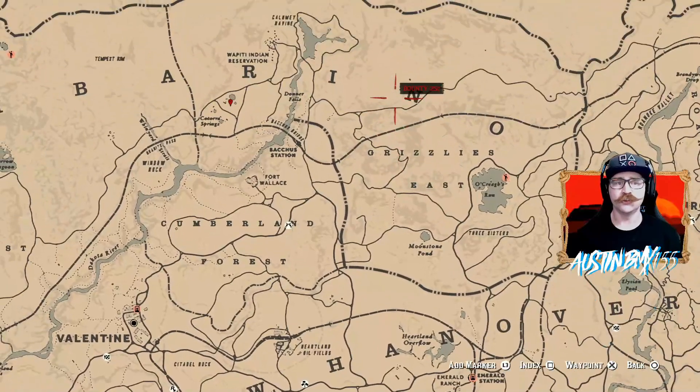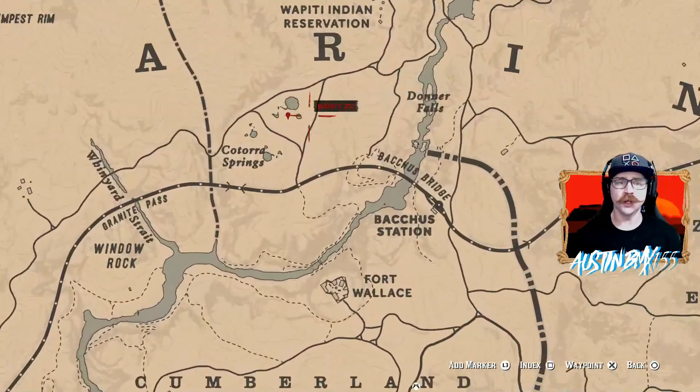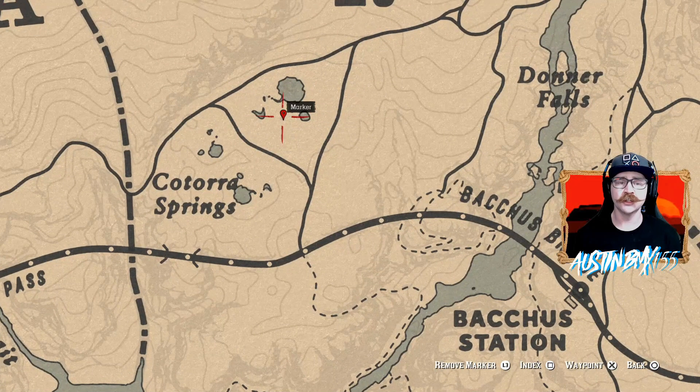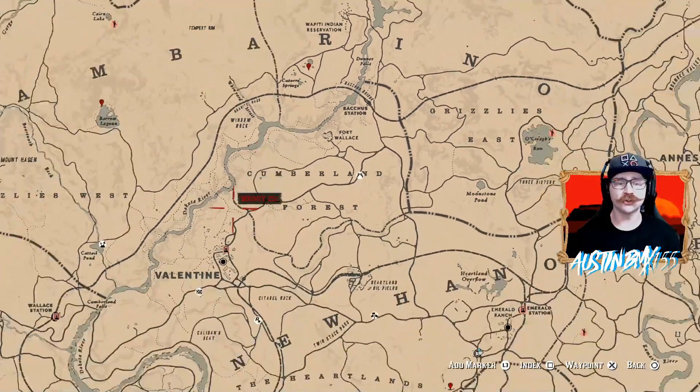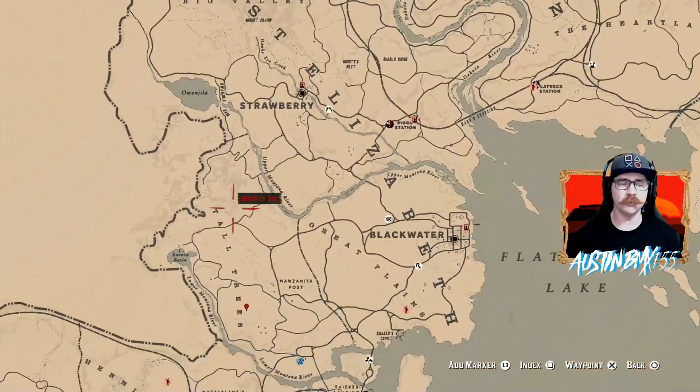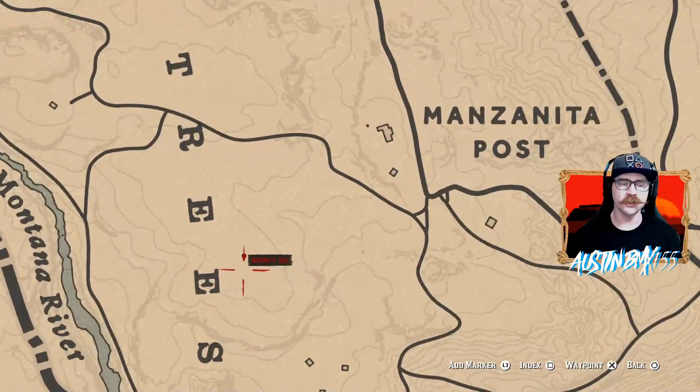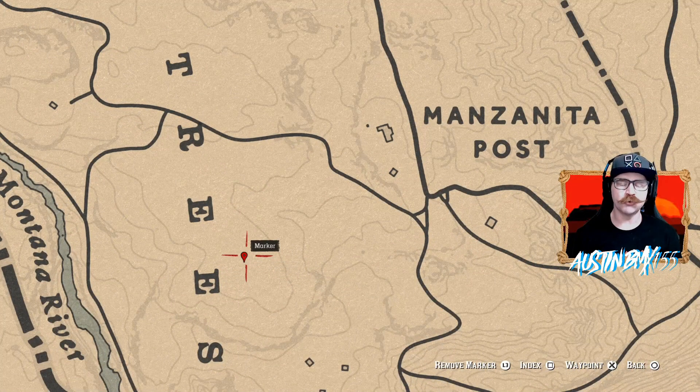If you move up north to Wapiti, right next to the Large Geyser, should be another spot right here in Catora Springs. Fast travel to Wapiti and run down to get that one. Our last one is going to be in Tall Trees — you're going to want to fast travel over to Manzanita Post, and then up in the woods should be another dig site. The one up in Wapiti by the Geyser is a metal detector site, but this one in Tall Trees will be a standard dig site.